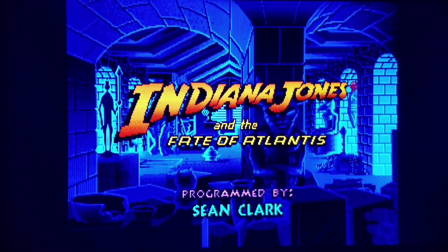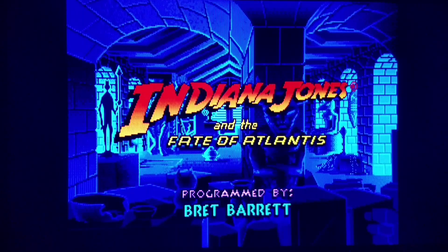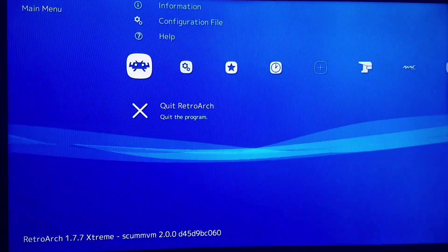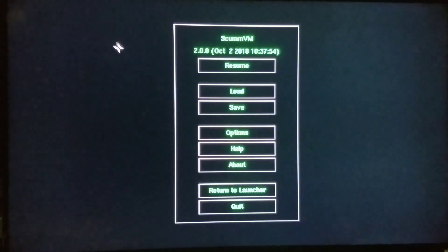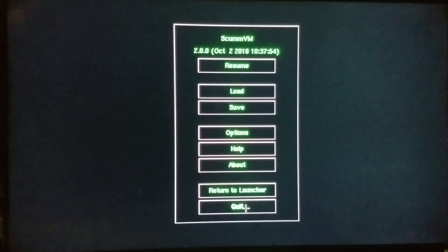Now I'm going to show you the appropriate way to exit a game when you're done. Do not go into RetroArch settings and quit — do not do that at all. What you're going to do is push Start instead. You can push Resume if you accidentally push it, and do not do Return to Launcher on the PlayStation Classic either — that will actually freeze your system. You can save and load your games; that will work out. Quit via the ScumVM settings option, not via RetroArch.